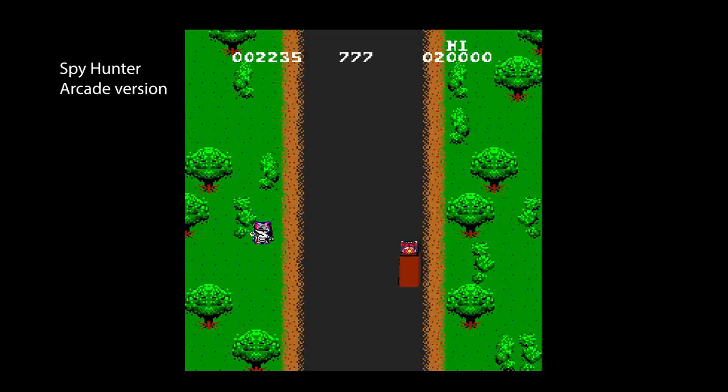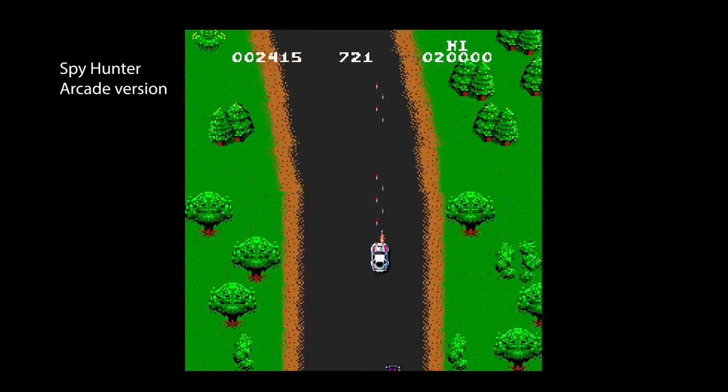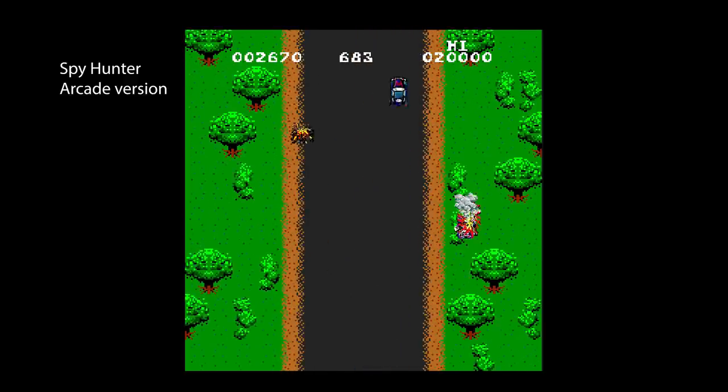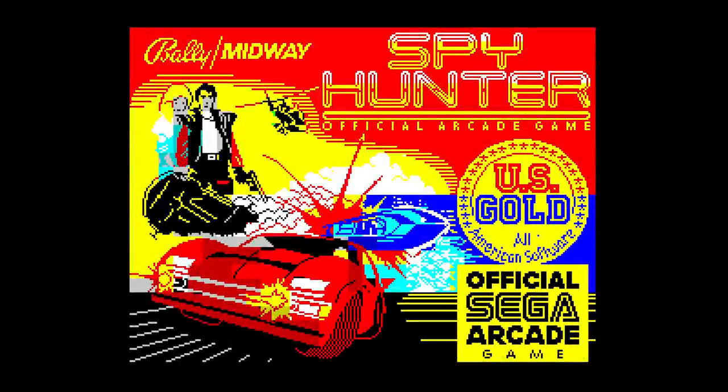You had to drive along a road, avoid or shoot the enemy vehicles, upgrade your weapons, and the skilled player could change their car into a boat by driving into a boathouse and do the same on water. Most micros got a version of this and the Spectrum was not left out. Released by US Gold in 1985, the game follows the arcade version closely.